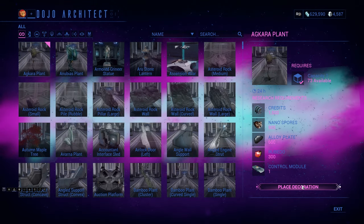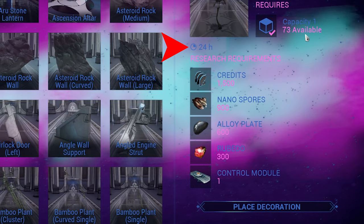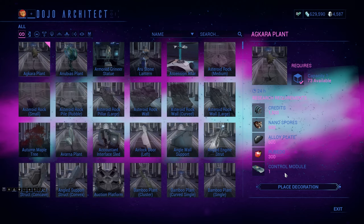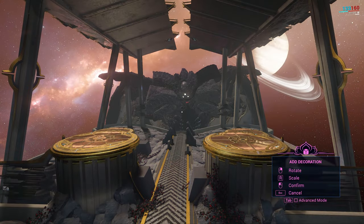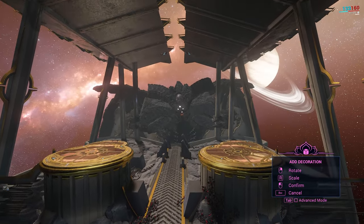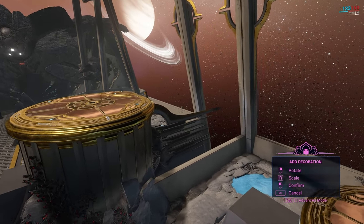Once you select a decoration, it displays on the right side with the same information as before, along with a build time and the resource requirements to construct it. You can either select Place Decoration or double-click the icon in the list to enter placement mode. There are actually two types of decoration modes — basic and advanced — and we'll cover basic first, then advanced after.